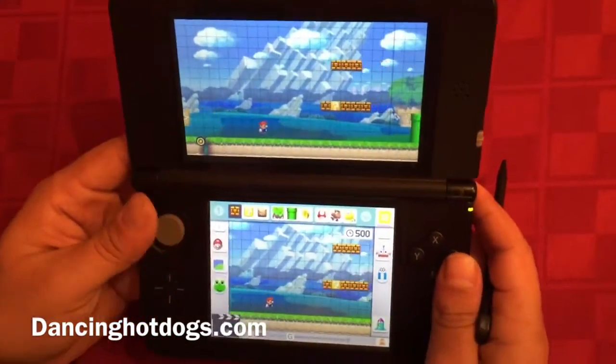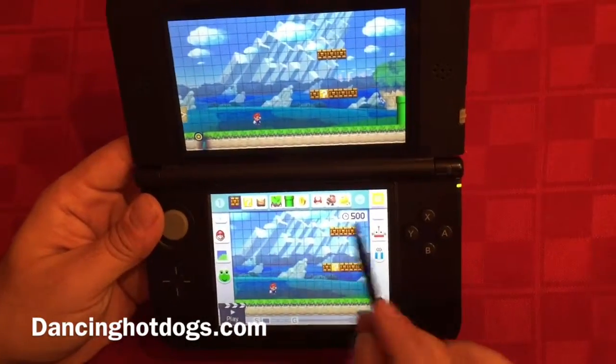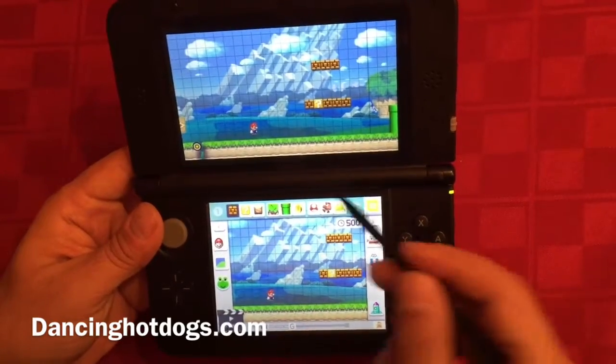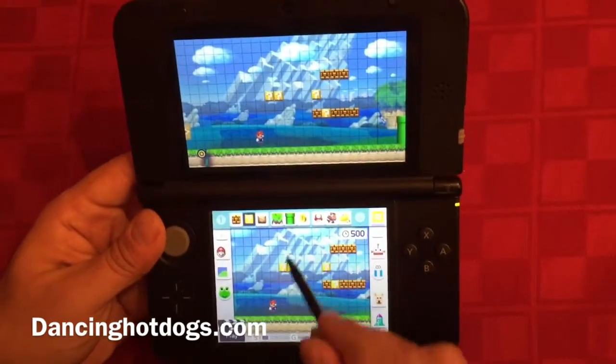You can choose different backgrounds and different elements. All these elements are unlockable — you have a set that are initially unlocked for you immediately, but once you unlock more, you have the freedom to basically add whatever you want.